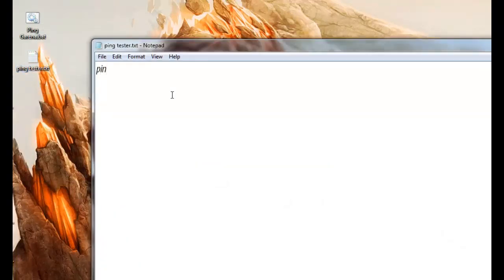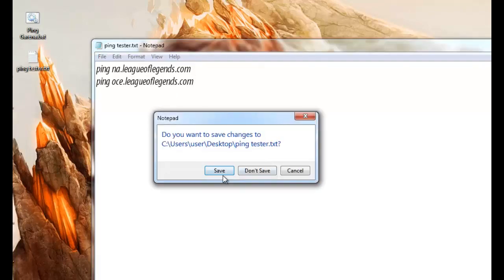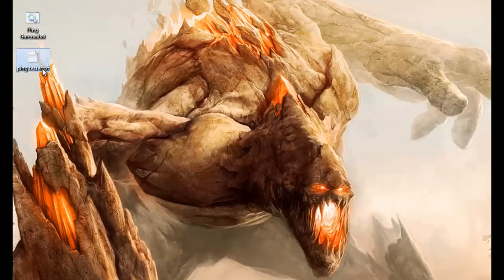So what we need to do here is add the command: ping space na.leagueoflegends.com. Or you can even add multiple lines — you can add more servers into your list — and then just save it.